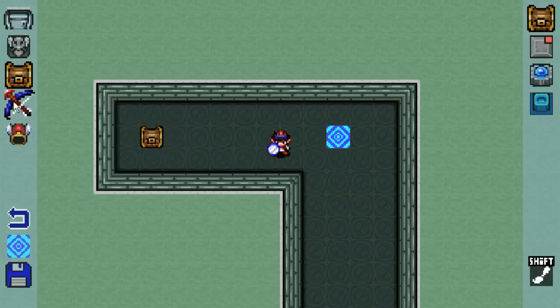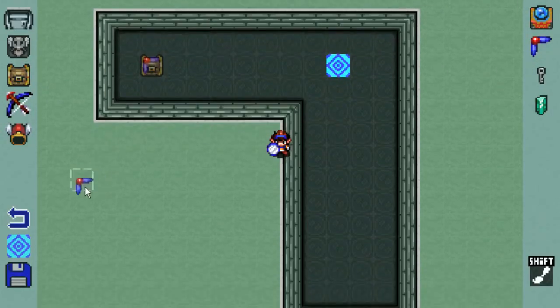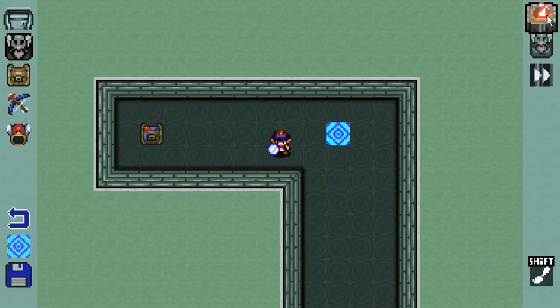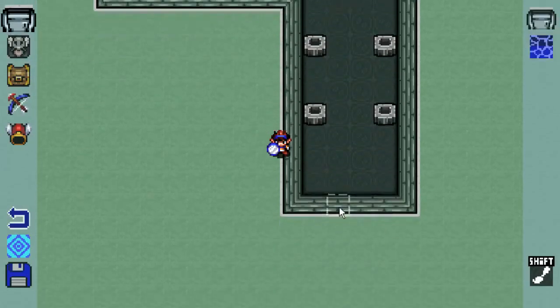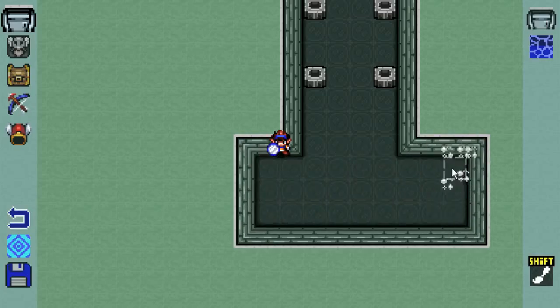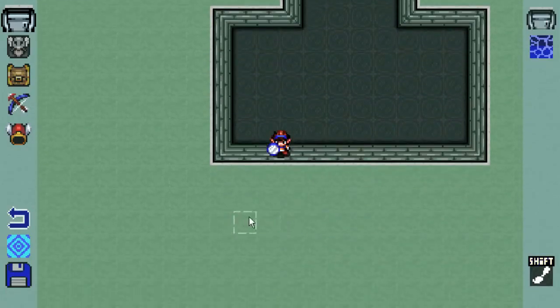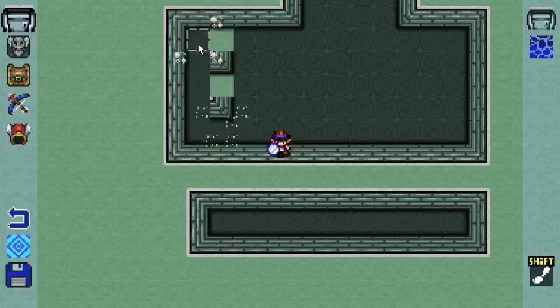I'm going to put down a treasure chest — I've not used this program before, just to test it and make sure it worked. This is going to be a boomerang in there. Let's see, we could put torches here. I didn't mean to do that. I actually don't know how to create floors. This is a demo, like a really early alpha, Kickstarter demo kind of thing.